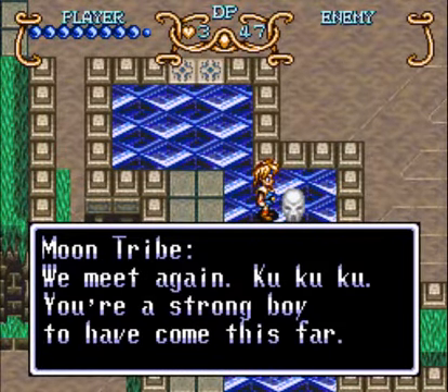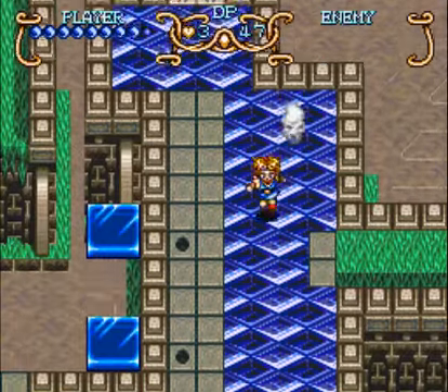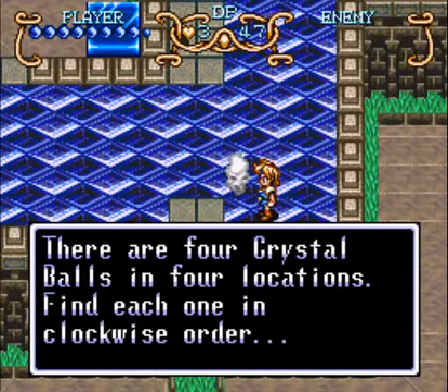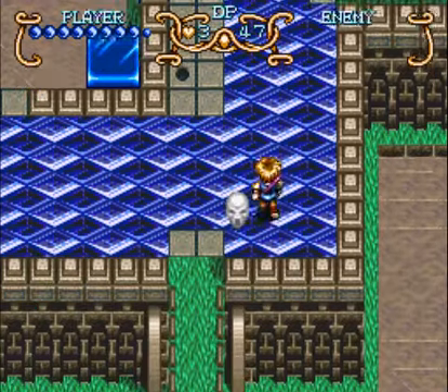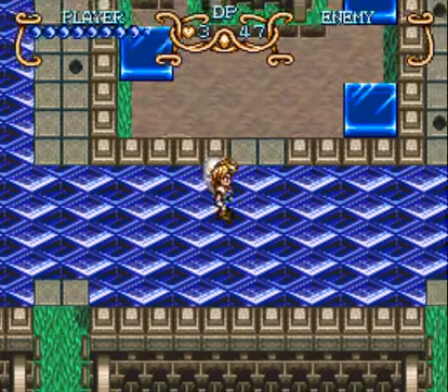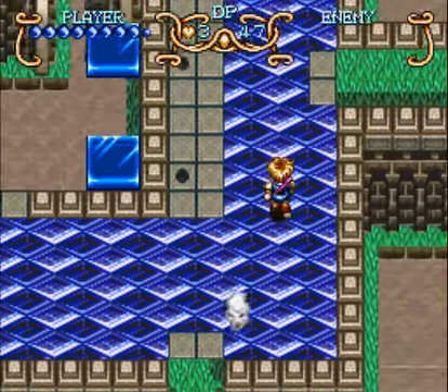It's like Sky Ball — we meet again. An NPC tells Will he's a strong boy to have come this far. This Sky Garden is their mode of transportation. There are four crystal balls in four locations — find each one in clockwise order. Drop off the cliff at the front and back to find the upside-down world.